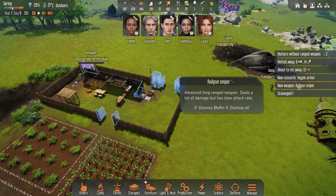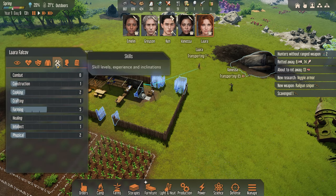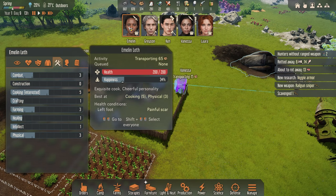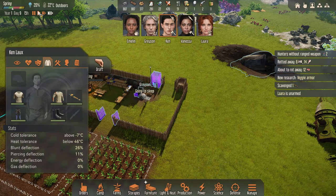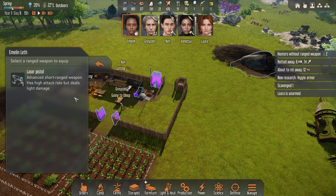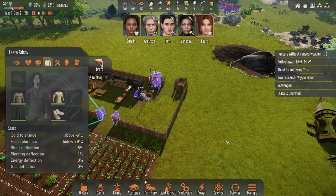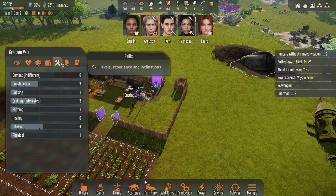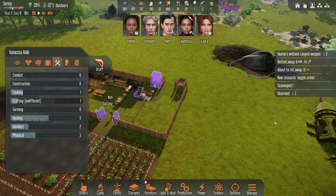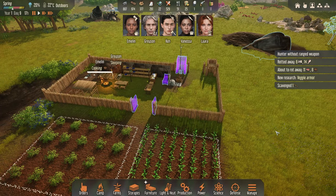We should probably focus more on fruits and vegetables, but it's all about finding that balance. We now have a sniper though — that's pretty cool. Do we give that to Combat Ken or to Emelyn? We're going to give you that one. We're going to give Ken's old weapon to someone else. We should probably give it to someone a bit more advanced with combat, but they're all kind of all over the place to be honest. Anyway, they're all equipped, which is fantastic.